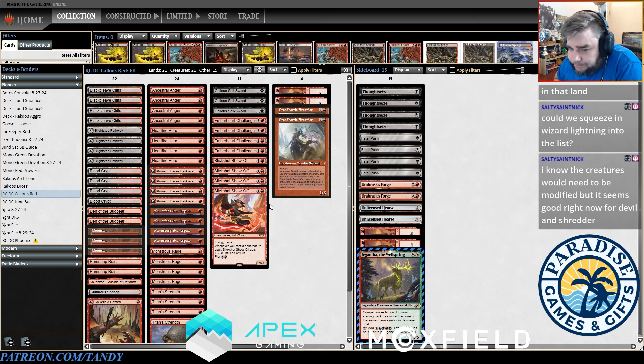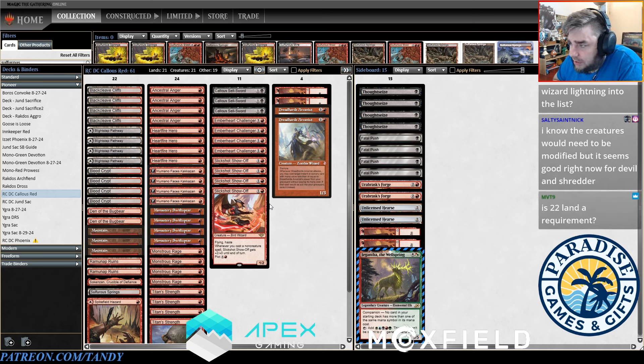If we played Wizard's Lightning, I don't think that's a horrible idea, but we'd have to move away from the Sellsword stuff. I think the strength of the deck is from Callous Sellsword just throwing the creature at the opponent. But we didn't get to do that in our three matches. Maybe we should just be playing four Callous Sellsword and no Dreadhorde Arcanist.